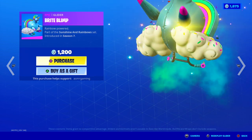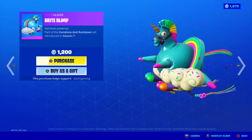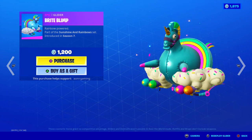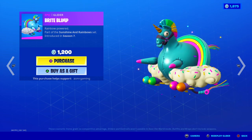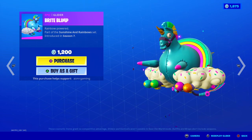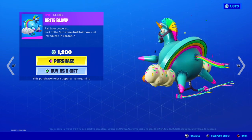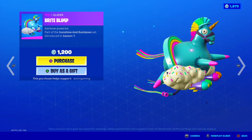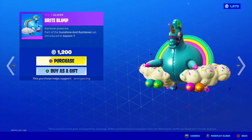And then the Bright Blimp Glider — Rainbow Power. This is a pretty interesting glider. It's like a huge inflated llama unicorn. It's nice but I don't really like how everything looks on it. I do like those clouds with the sprinkles on it though — those look nice.